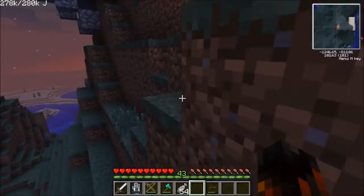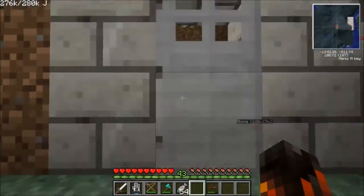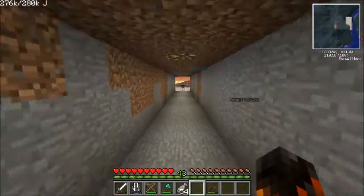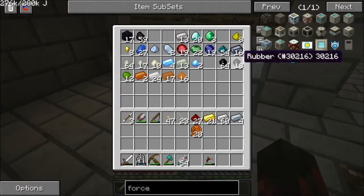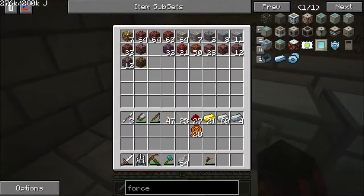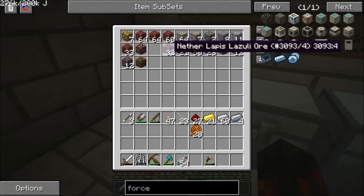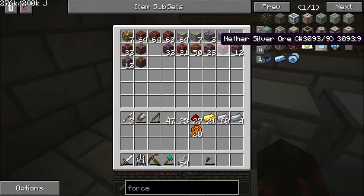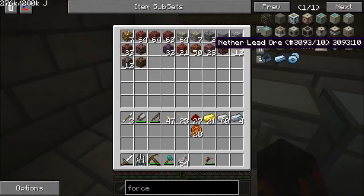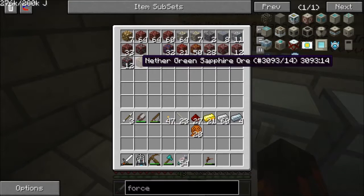The last thing I did off camera that I need to show you: I did loads upon loads of nether farming along with rubber farming. We now have over a stack of rubber, 33 coal ore, one diamond ore, 32 lapis lazuli, 21 redstone, 50 copper, 28 tin. We already had the silver and the lead.